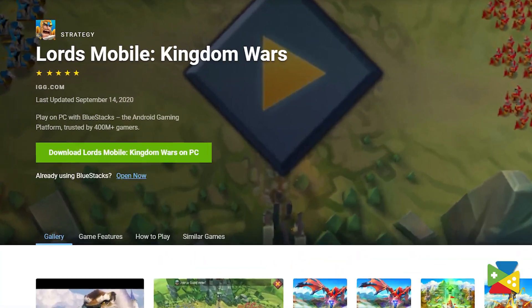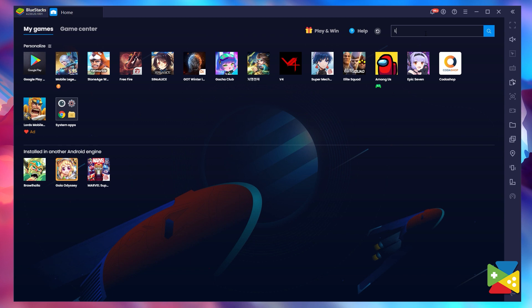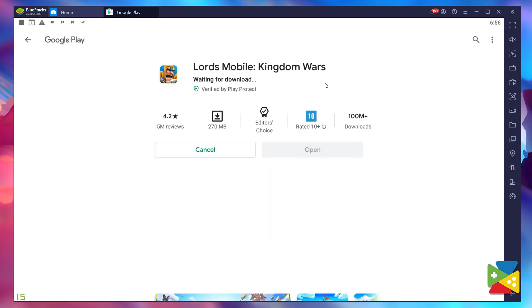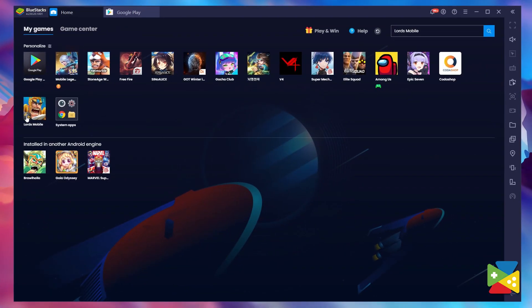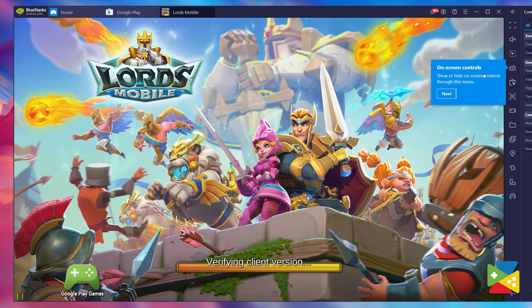Firstly, go to BlueStacks' official website and download it on your PC. Open the app and search for Lord's Mobile in the search bar in the top right corner. Then click on the game's icon and hit install. And once the download is finished, just click on the Lord's Mobile icon on the home screen to start playing. Simple as that.